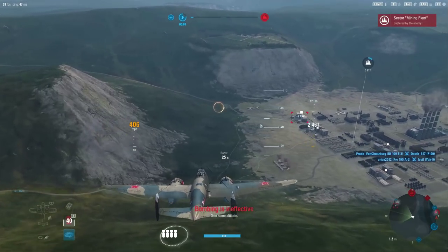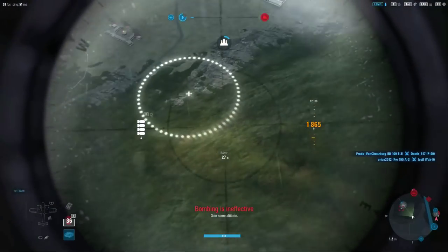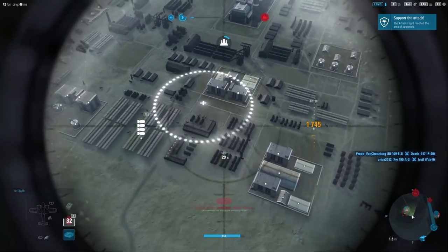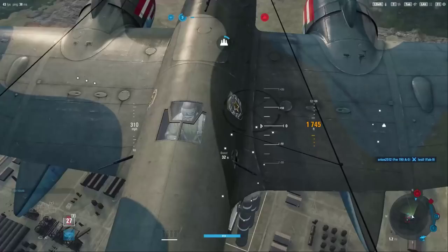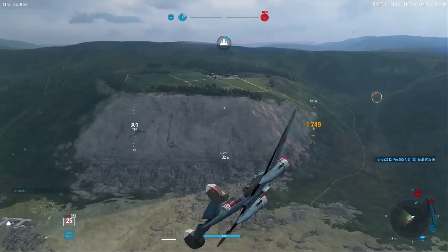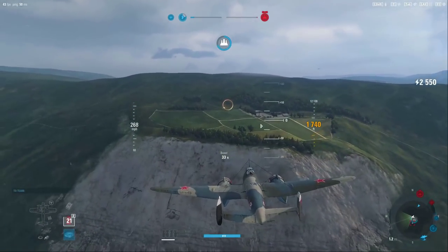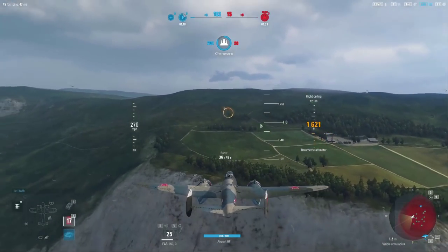We're being careful on our run in so we're not getting caught out by the AA from this site. I'm actually going into the bomb sight mode — this aircraft does have a bomb sight mode — and we're going to drop one, two, three, four. That should be enough to get all the structures in the middle. That gave us a good amount of the capture already done and we're pretty good on our reload.